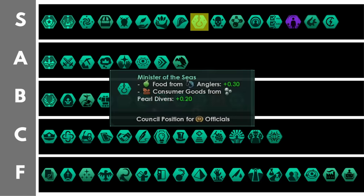Minister of the Seas can be very powerful when combined with the civic it comes from, anglers and catalytic processing. You will get plus 0.3 food from anglers and plus 0.2 consumer goods from pearl divers per level. If you shift your consumer good output to be only from pearl divers, you can entirely get rid of artisans and could also take the military spending policy to get plus 25% alloy output and minus 25% consumer goods, but still produce more consumer goods than artisans would without that negative modifier. This is a very, very powerful position.